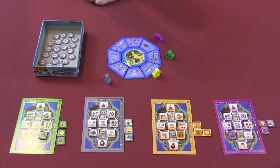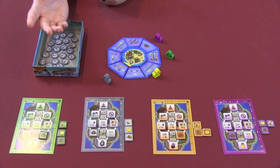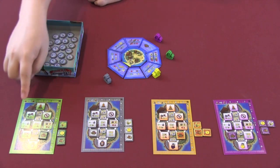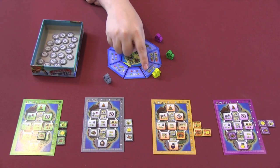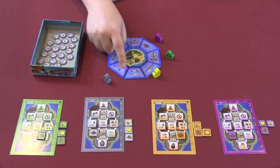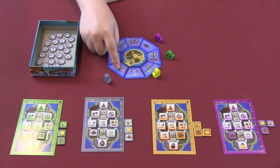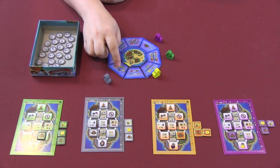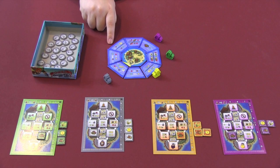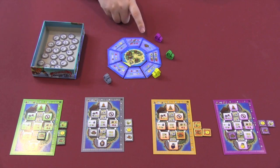Moving one to three spaces, you will eventually land on your space, and each of these tiles tells you exactly what action you would take. Most of them are going to be gaining or trading resources for some type of benefit. For example, this one is gain one gold — and if you have the ability of gaining an extra gold, you would gain that extra gold. Then if you have the most wounds, you gain an extra gold for this one. There's always a tile that lets you get rid of wounds; there's always a way to manage your damage.